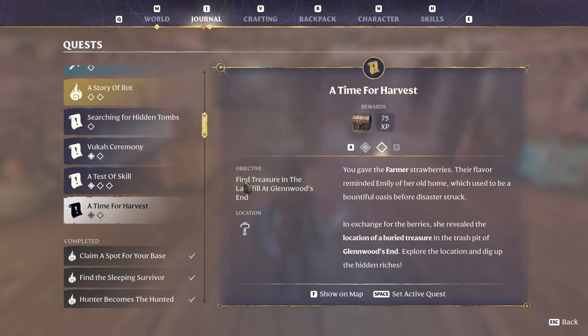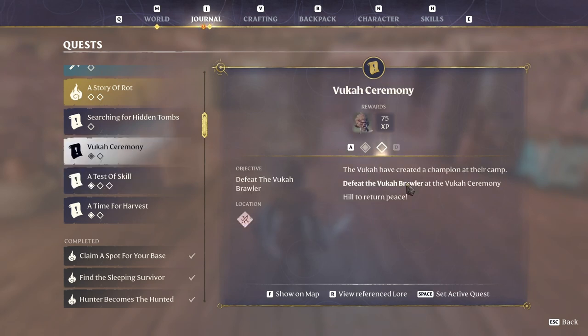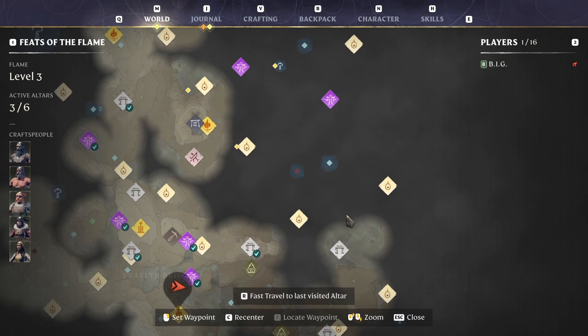This girl in here sees me — it's a treasure. This one, just to reach the hunting grounds, is for the hunter. This is a ceremony far into the right, into the shroud. Two books. Hidden tombs. Story of rot. Ancient obelisk — I don't even know where that is. It's far away through the shroud.